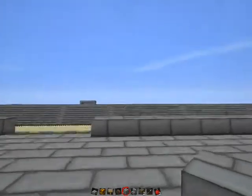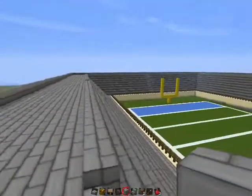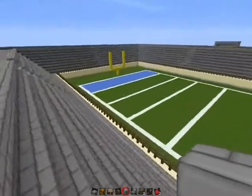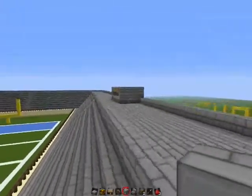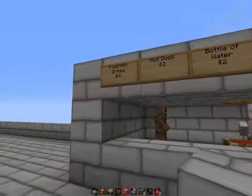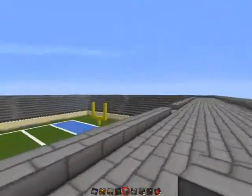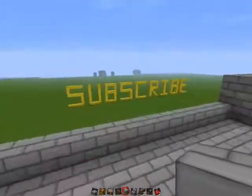So, yeah. Over here I've got, like, the stands where they sell stuff for rip-off prices — ha, like always — and the little vendor people. And this is where they walk around. Oh yeah, and that's the entrance too, over there. Yeah, be sure to subscribe if you haven't already.